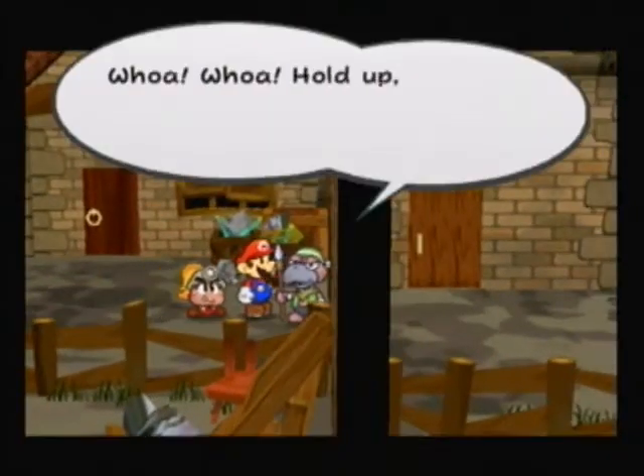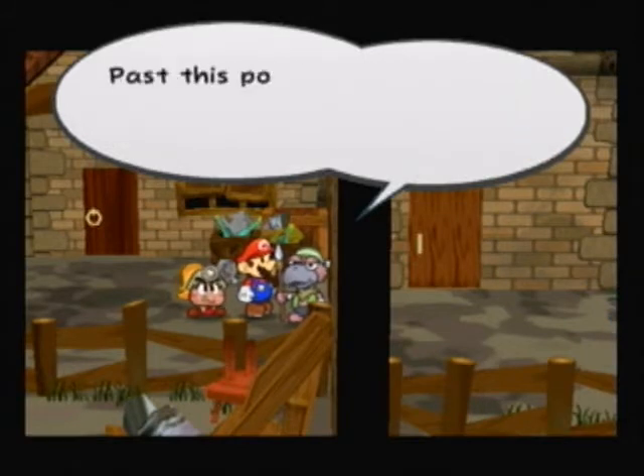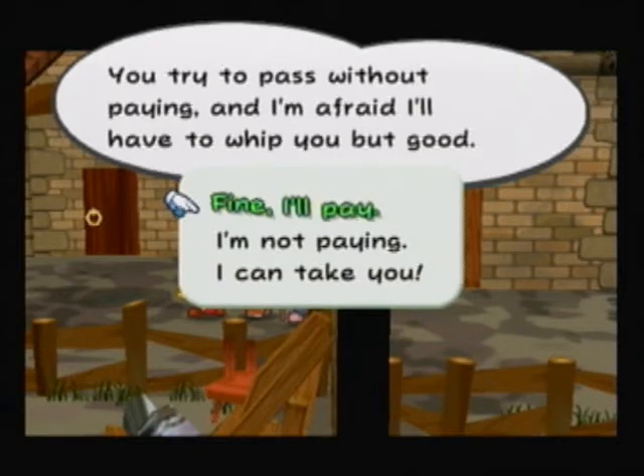We're clearly going to attack this guy. We're past this point now and it's a terror-ish area. Head to the row — going to pass through here. You try to pass through that and I'm afraid I'll have to stop you.